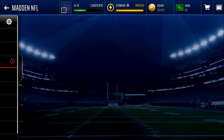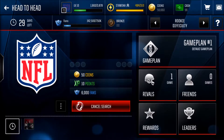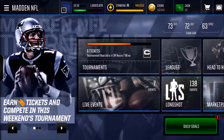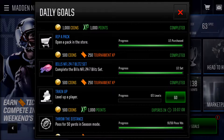Now we're going to do a head-to-head matchup. It's three drives — it's faster this year, I like it. You don't have to wait for the other opponent to finish; you do your three drives right off the bat and try to score as many points as you possibly can, which is 24 in this case — a touchdown plus two-point conversion. We're waiting for an opponent right now. In the meantime, I did some daily goals — we're almost done, just need to train up and level up a player, and we get 500 coins and 1,000 experience points.